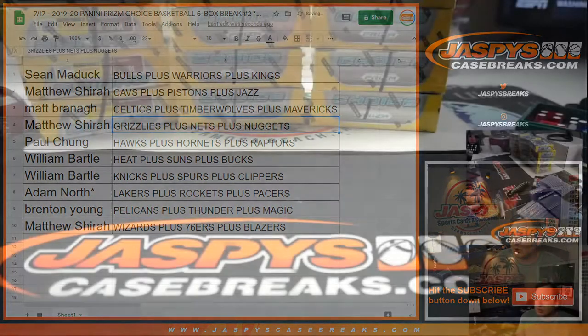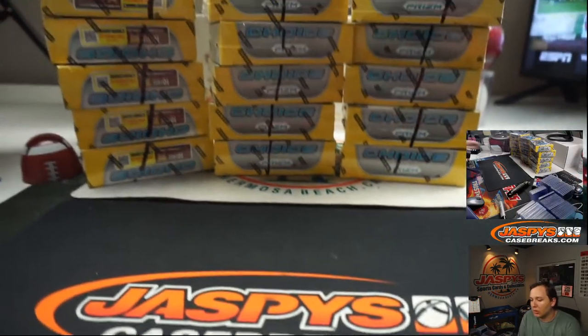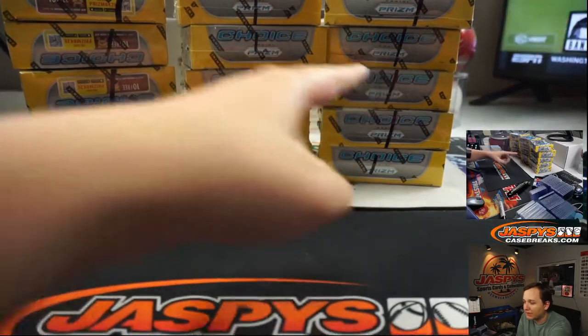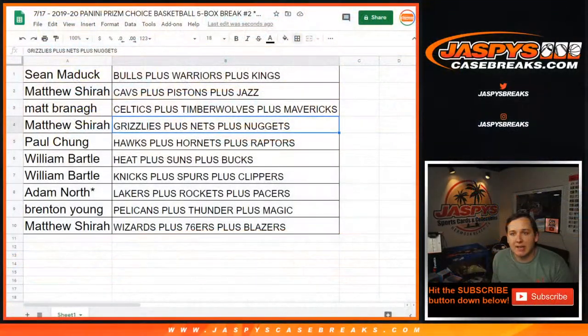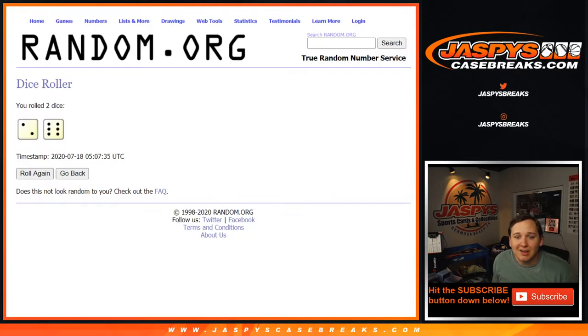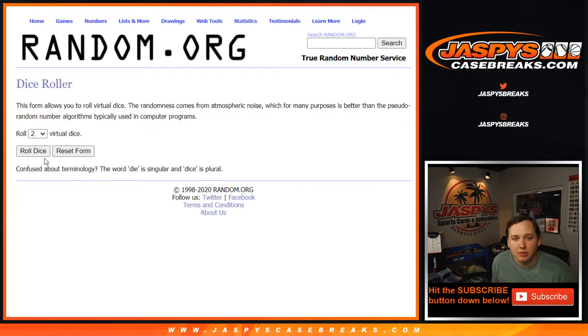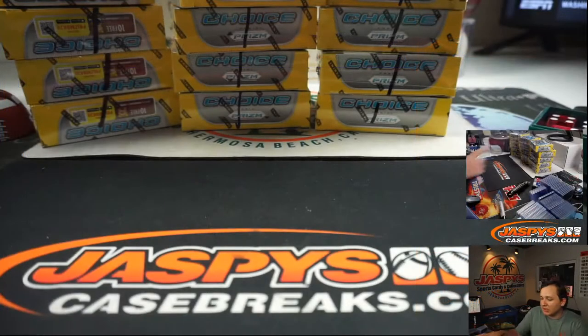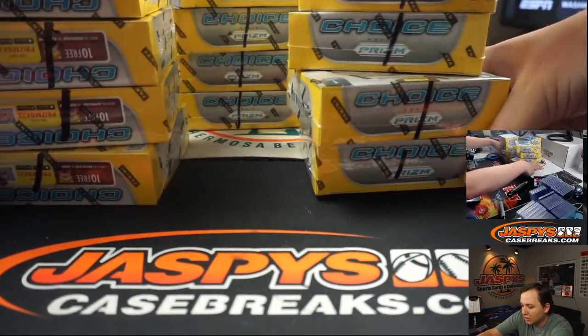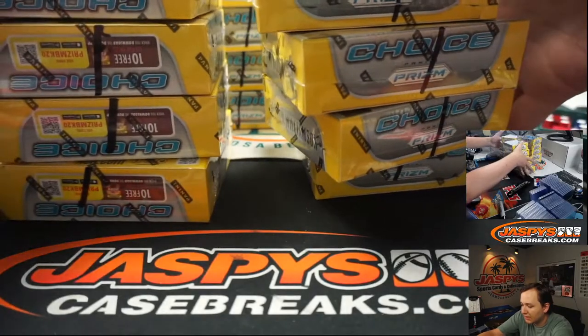Let's go ahead and pick which five boxes we're doing. Joe marked them in the first video he did of this case — one and two on the left, three and four in the middle, five and six on the right. We'll roll a die. We're going to do the middle five. These other stacks of five are in the store now — the next five.